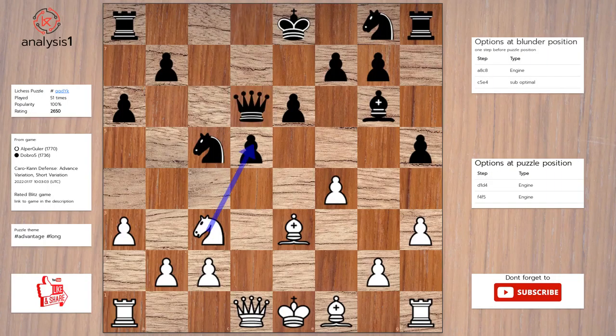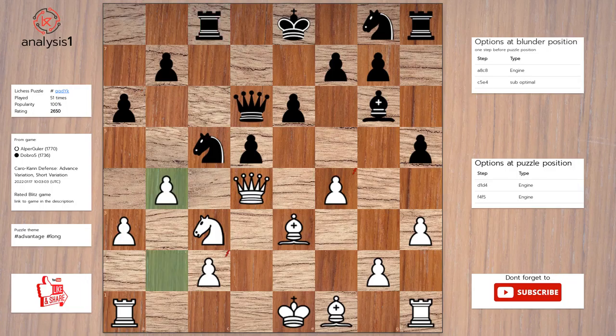Let us continue. The threats are: knight takes pawn, bishop takes knight, queen takes pawn, queen takes pawn, queen takes pawn, bishop takes pawn. Checks in puzzle position: bishop to b5, check. The answer is queen to d4. Rook to c8. O4. Knight to d7. Queen takes pawn.